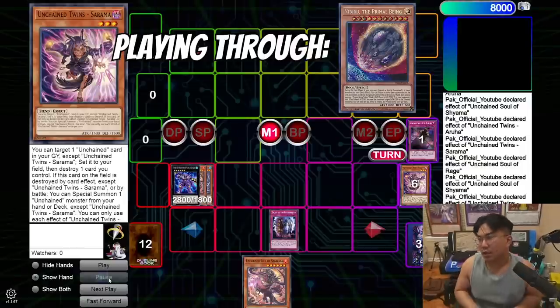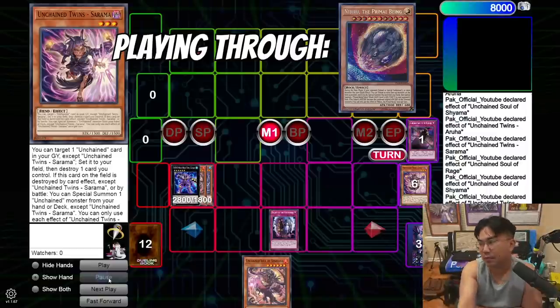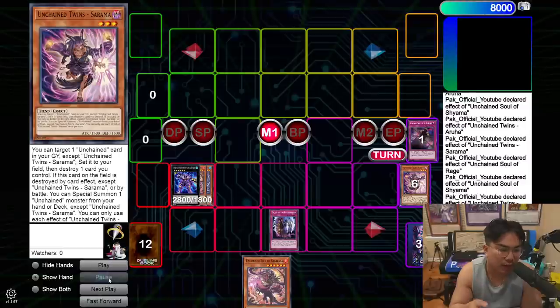This board is really good for a couple of reasons — not only is it strong at playing around Nibiru, which I can show right after, but I also wanted to show what happens if you don't get Nibbed, because the issue was that the lines that beat Nibiru ended on a really subpar board. I wanted to show what the full combo looks like so that even if you don't get Nibbed, you make a really solid board.